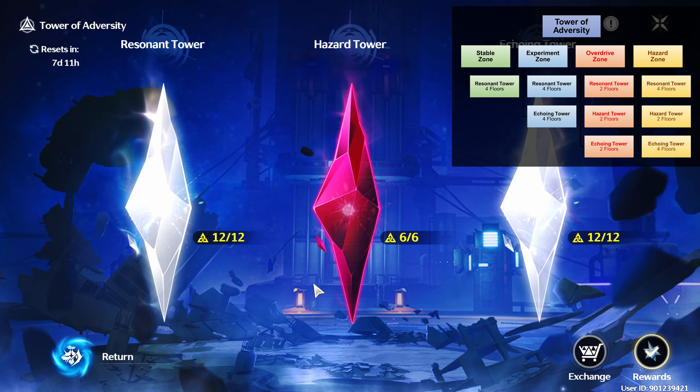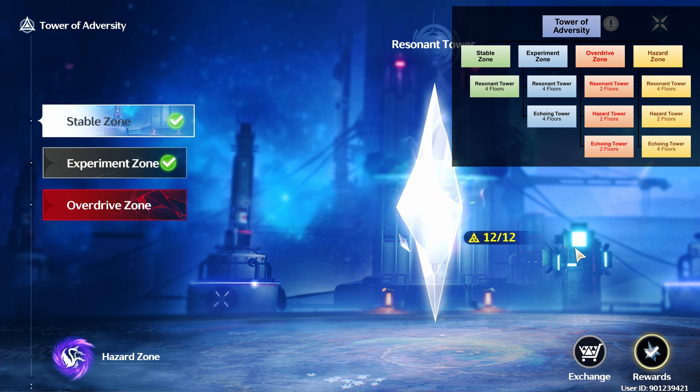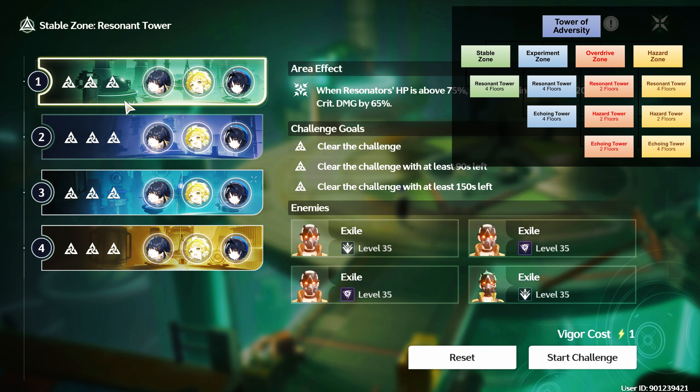Each zone has a number of towers: Resonant Tower, Echoing Tower, and Hazard Tower. Each tower has 4 floors, with the 1st floor being the easiest and the 4th floor being the hardest.